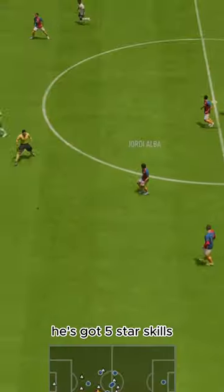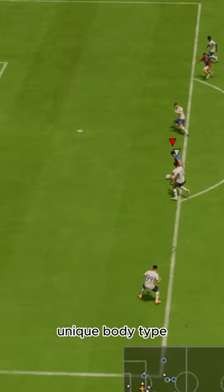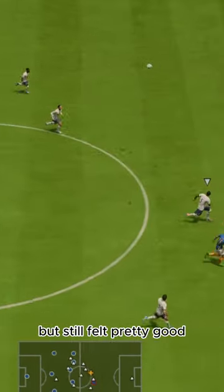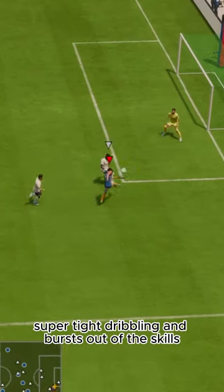Dribbling-wise, he's got five-star skills. That engine gives him almost max everything, too. Unique body type, so his left stick wasn't as amazing as lean body type, but still felt pretty good. His five-star skills are awesome — super-tight dribbling and bursts out of the skills.